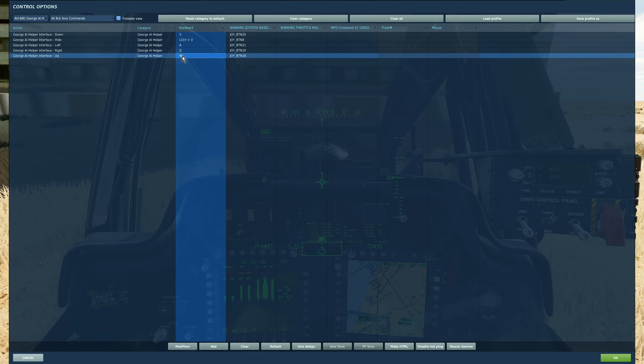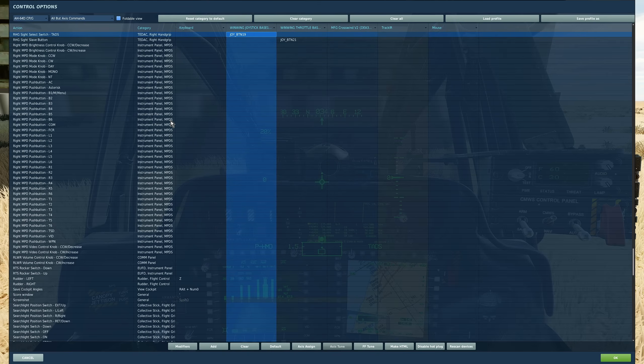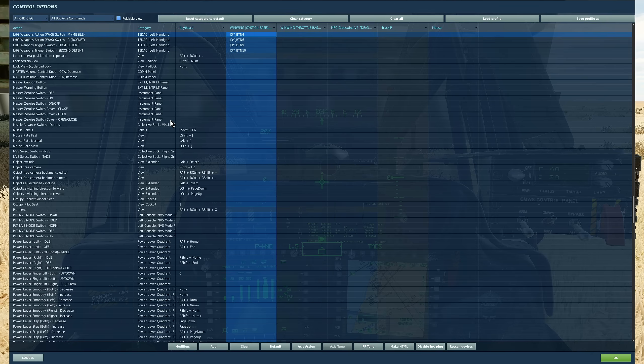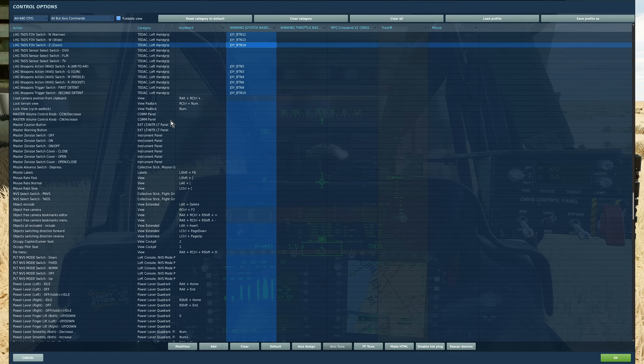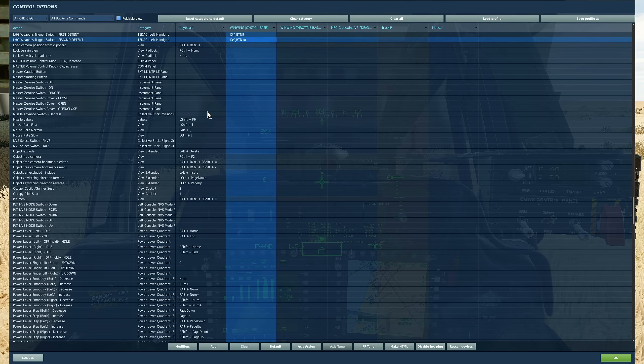If we are presented with a list of targets, we will cycle up and down them with up short and down short, and select the target with right short. If we are in the front seat, we'll need RHG sight select switch TADS to choose TADS, LHG weapons action WAS switch M to select the missile, our four field-of-view switches to help find a target, RHG manual tracker down/up/left/right to slew the sensor, RHG laser range-find trigger second detent to laser range, and LHG weapons trigger switch second detent push and hold to fire the weapon.